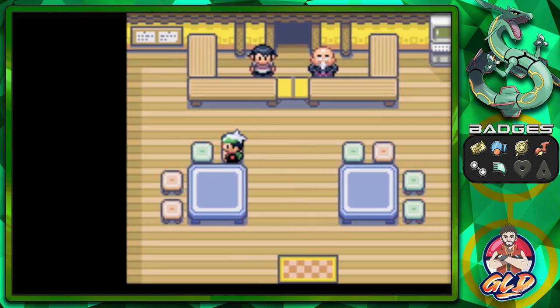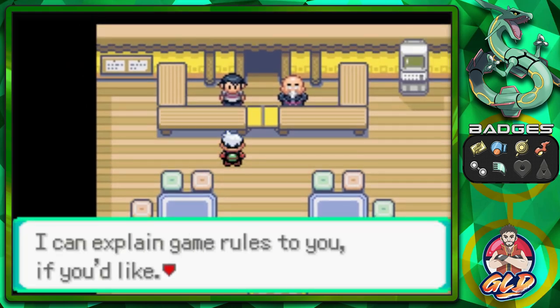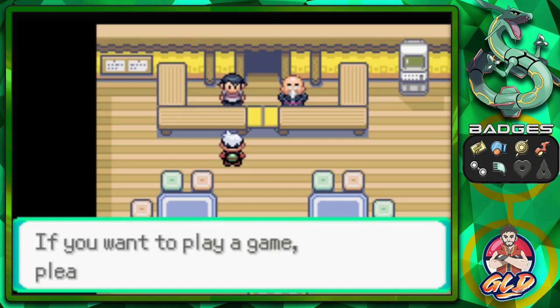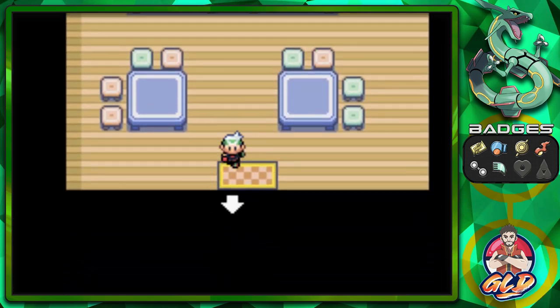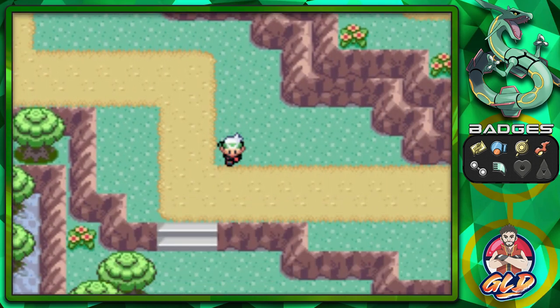There's another house that always confused me in Ruby and Sapphire. Talking to this guy, he can explain the game rules. This location is where you can play Pokémon Jump and the Dodrio Berry Picking mini-game — similar to the Three Islands mini-games in FireRed and LeafGreen. Let's move on and explore.